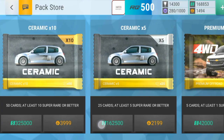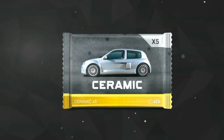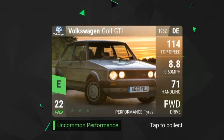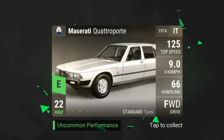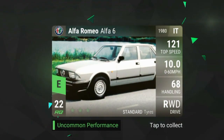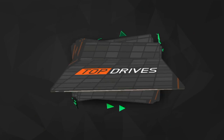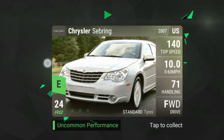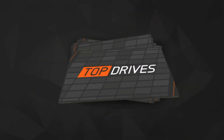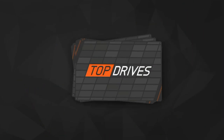I'm going to open a five-time ceramic pack, so let's hope for some luck and something good. Golf GTI, Quadroporte, RX3, Alfa 6 — and this is the fifth card — MG Metro Turbo. Six, seven, eight, nine, ten — C5. Eleven — C-Type. Twelve — Newport. Thirteen, fourteen, and fifteen.